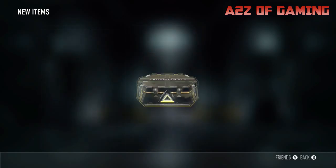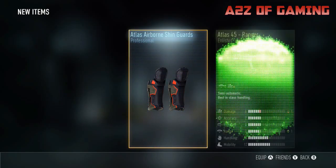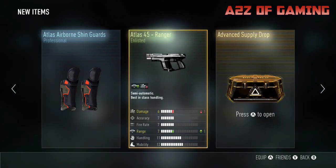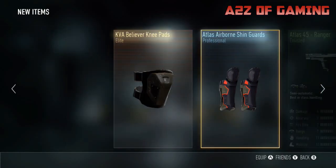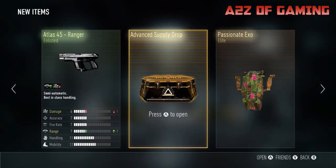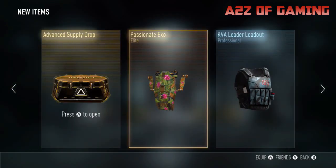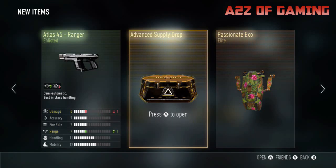We've got two left. KVA believer knee pads - not good. Atlas airborne shin guard and the Atlas 45 Ranger - not good. All will be traded in. That is a shame. The only good thing out of all this so far is the Passion XO.